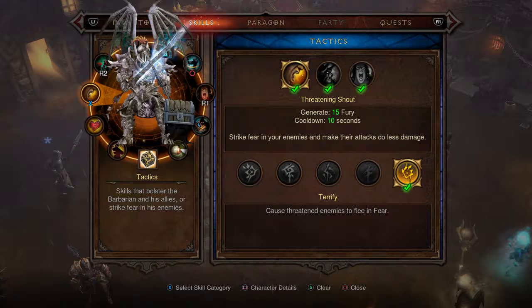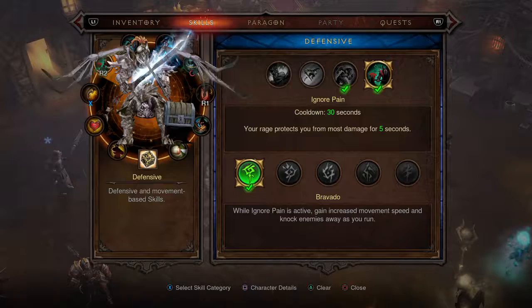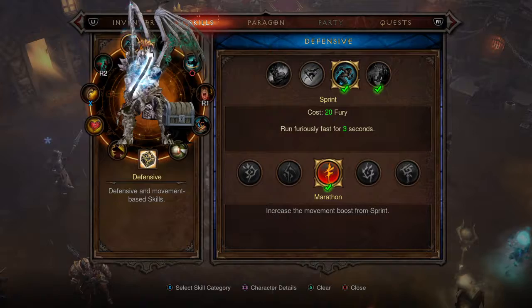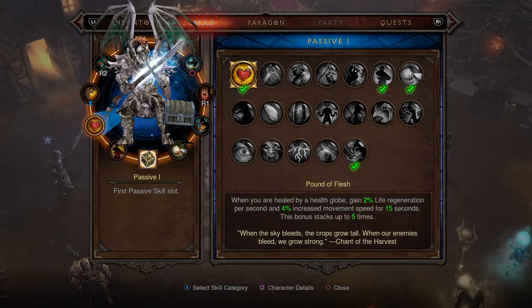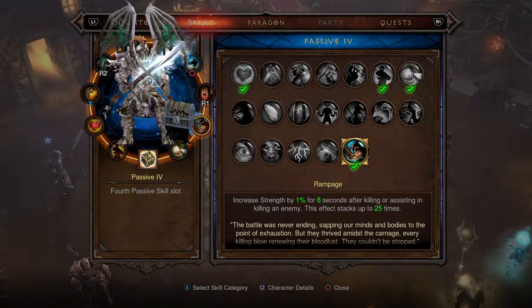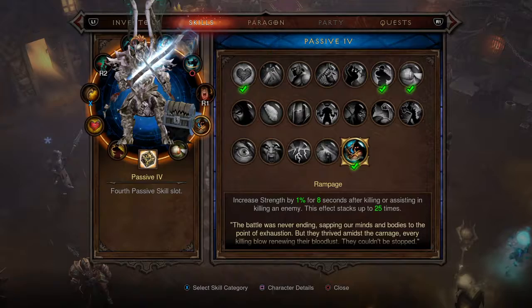Now for the skills: on X you're going to run Threatening Shout. On R2: Ignore Pain with the Bravado rune. Square is Sprint with Marathon. Triangle is Battle Rage with Ferocity. Then Whirlwind with Hurricane, War Cry with Charge. For passives you want Pound of Flesh, Inspiring Presence, Bloodthirst, and Rampage.